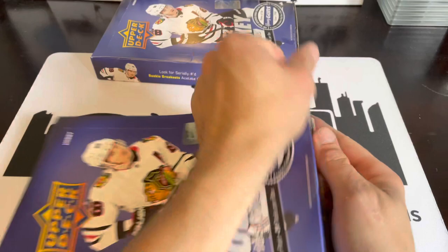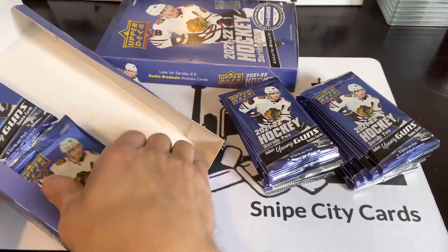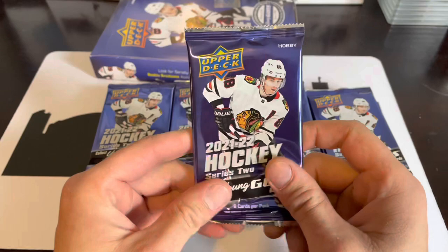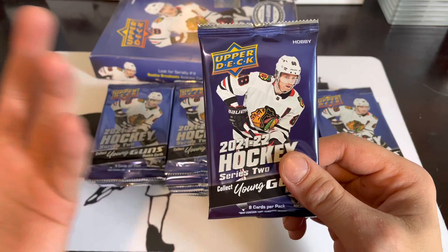Series One is really falling off in terms of pricing — Caufield and Zegras, the top two, don't even break even. You've got to get both of them, or one of them and Swayman, or one of them and Knight. It's a bit rough. Series Two is kind of the same situation.